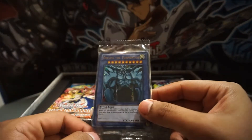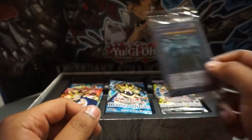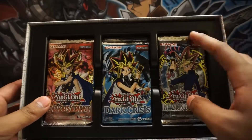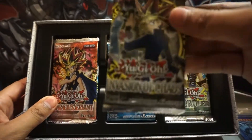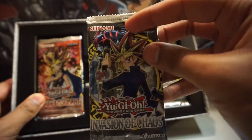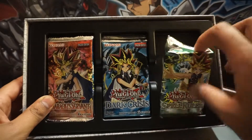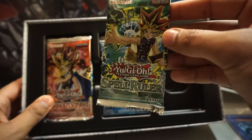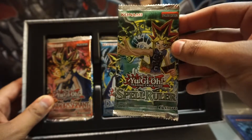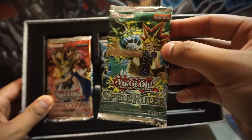We'll open this up at the end. So this comes with some blastic packs — we got one of these Invasion of Chaos cards. Oh, Demok right there — I actually have that card. This Relinquish, Spell Rulers — this used to be called Magic Rulers if I'm not mistaken, so that's how you know this isn't an OG.